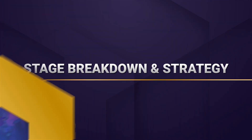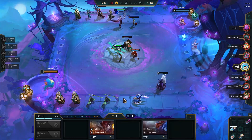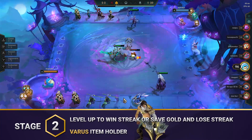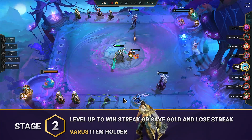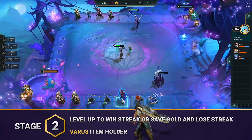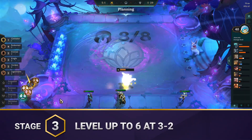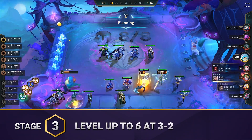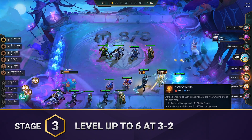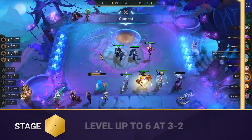Now let's go stage by stage and break down the strategy behind the team. The general idea is default leveling or fast leveling to 8. With almost any of these comps, you can start the game with just about any units and look to either win streak or lose streak. We do recommend starting out with Varus or Vayne as your item holder for Kayle and using Redeemed or Ranger around them. During stage 3, you level up to 6 at 3-2 and build the strongest board you can with the units that you find.